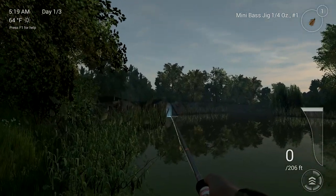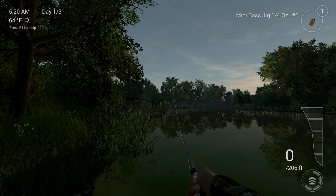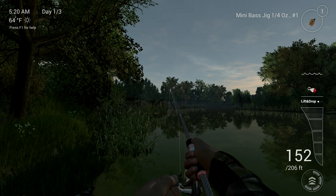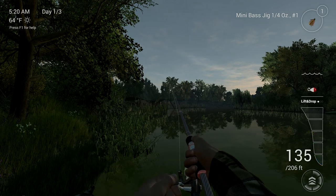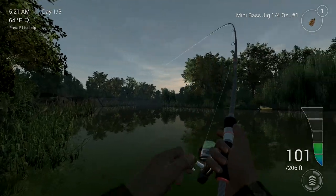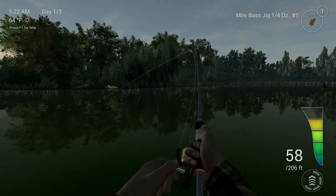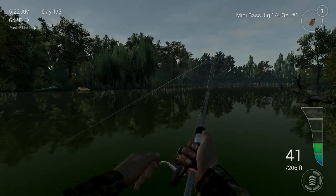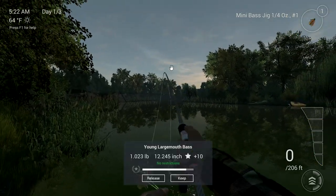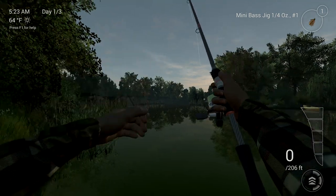We want to keep every fish because the more you keep, the more money you make at the end of the day. For the lift and drop, you want to see how it shows on the right hand side — it only has one dot, but you want three dots for best results. Oh, we got something again — another fish! Oh, he's gonna break the line — it almost went red. I need to change the drag. Let's lower the drag a little bit. You always want to keep tension on the line too, just like in real life. Another young guy — should we keep him? Let's keep him.